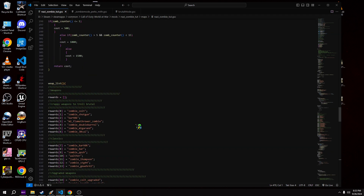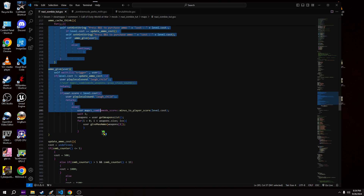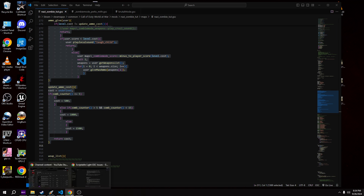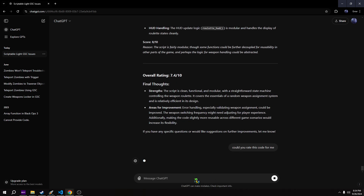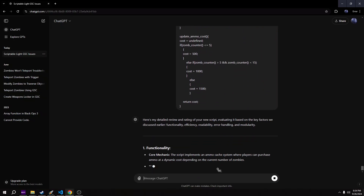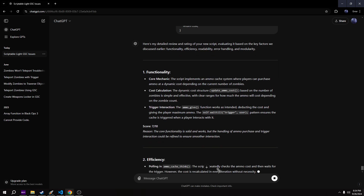That's pretty much it. Now I wanted to do something else while we're here - I want to see what ChatGPT thinks about the code I wrote for the ammo crate. Let's take a look at what ChatGPT thinks about this code. I'll ask it to rate this code and then pass it the code. Let's see what it thinks about this ammo cache system.